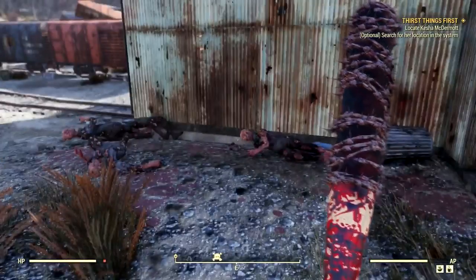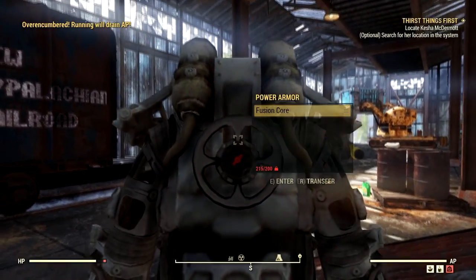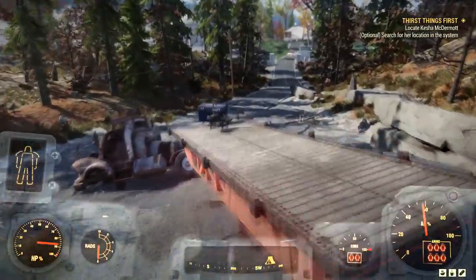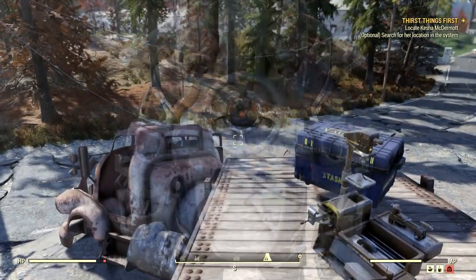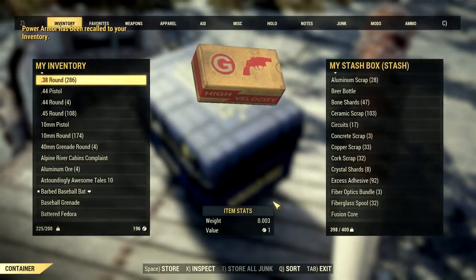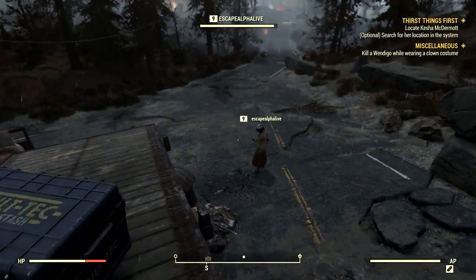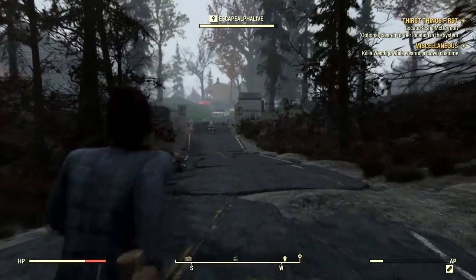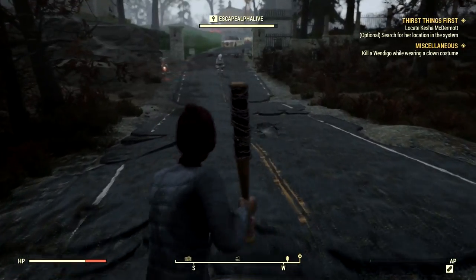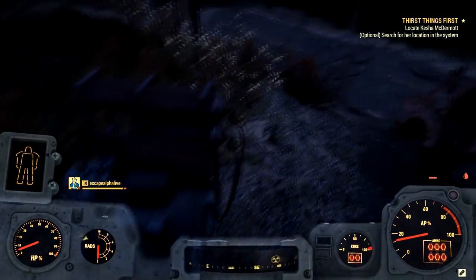After you find your power armor farming spot, you'll need to place your camp nearby for easy spawning in case you die or need a safe place to respawn. My brother and I placed our camp between the New Appalachian Central Train Yard and the White Spring Resort — specifically on top of this little truck area between the two locations.